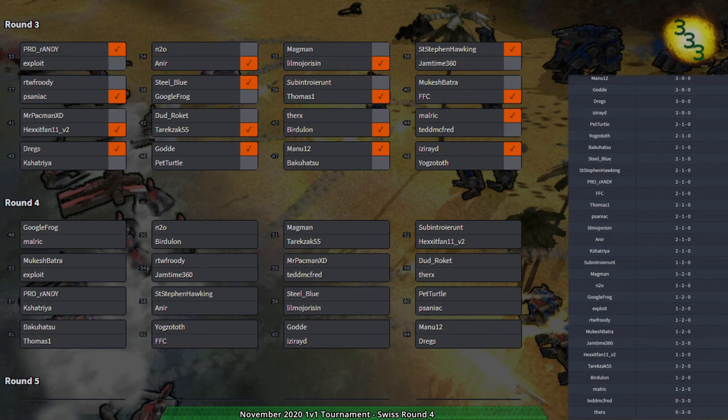I'm going to go with Jamtime and RTW Fruity. They're on Cobalt Dream. I'm not waiting for this other match — Thurks, I guess, is going to be DQ'd. So with that, we have Cobalt Dream as our map.